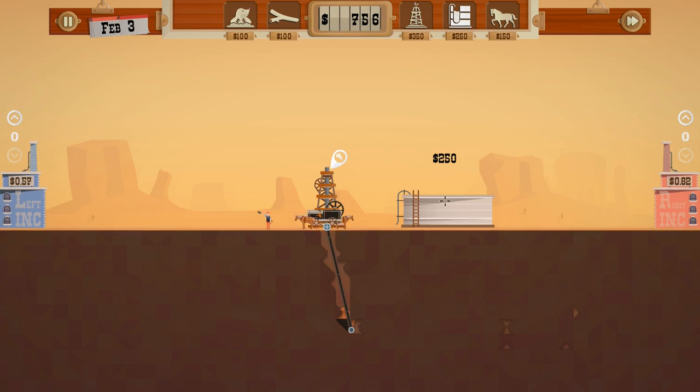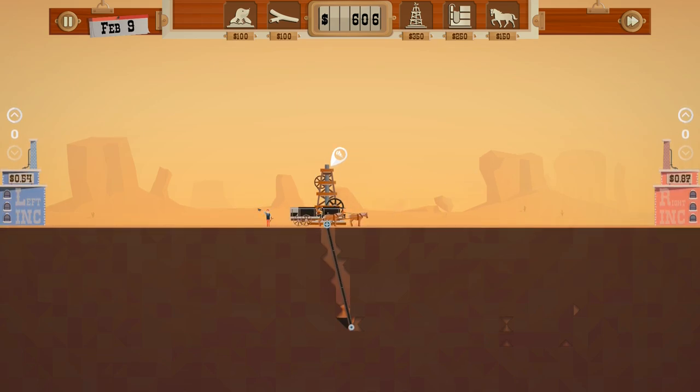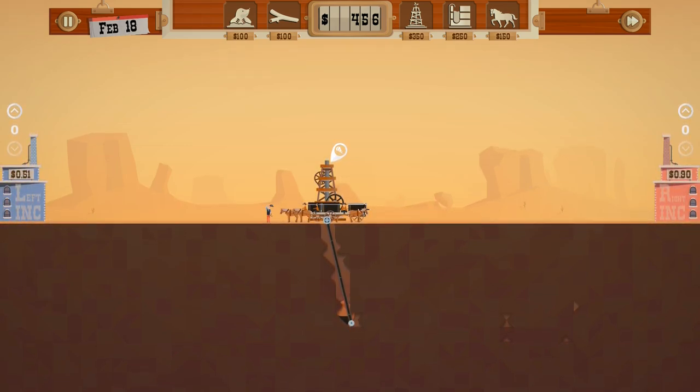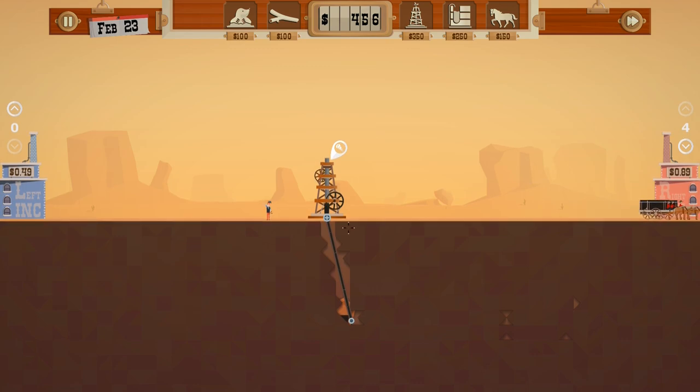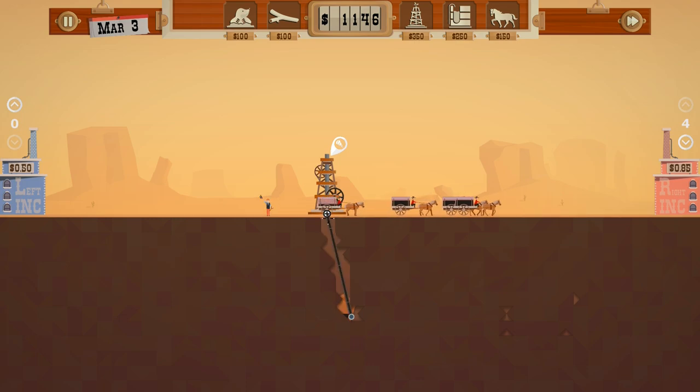So that's my strategy now — to wait until it hits a dollar. It's close enough to a dollar now, let's go. These four wagons are definitely enough to get this oil out. And this is a very small pocket, so let's go over here.